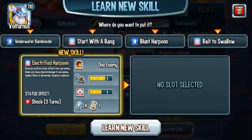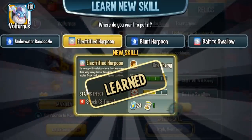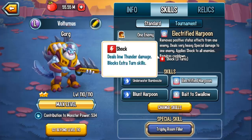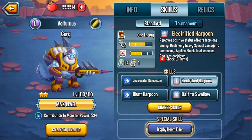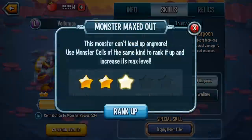We're also getting Electrified Harpoon. It removes positive effects from one enemy, deals very heavy special damage to one enemy, and applies shock to enemies. This monster has an AoE shock. Shock will prevent a monster from activating extra turn skills and also deals some damage. It's quite powerful and it's special-based, which is nice. It deals low thunder damage and blocks extra turn skills. It kind of would have been nice if this was a thunder-based attack, considering it's called Electrified Harpoon.